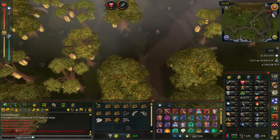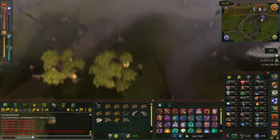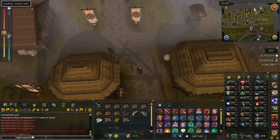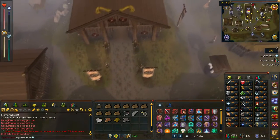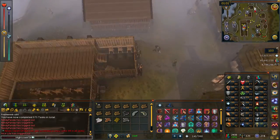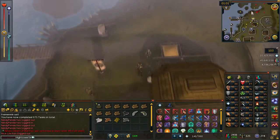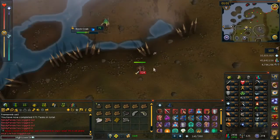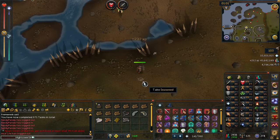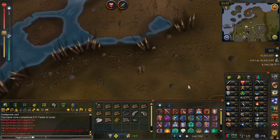From here you want to head back up to your north east and we're going to enter into Rellekka. Head to the very north of Rellekka. Up here you'll find rock crabs — go ahead and kill a rock crab and then you should get a rock crab carcass. Go ahead and pick that up.